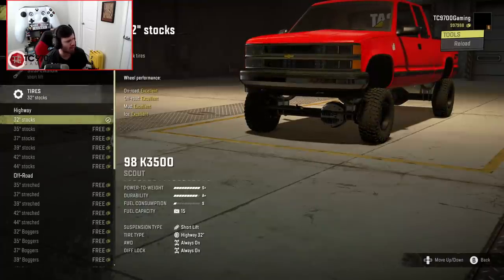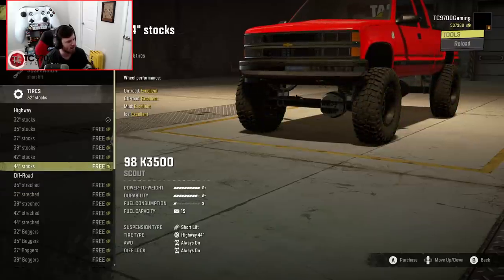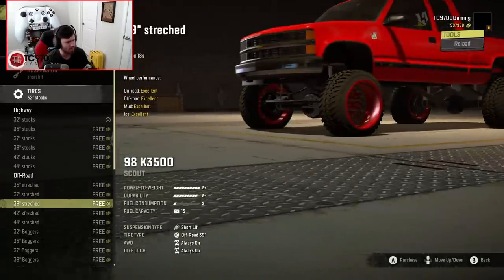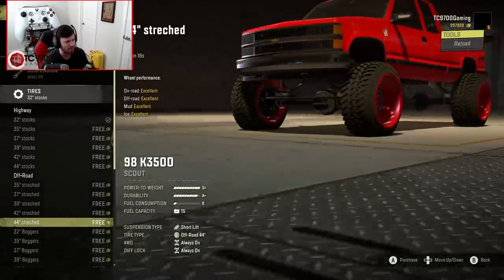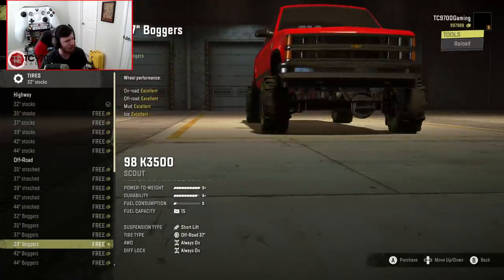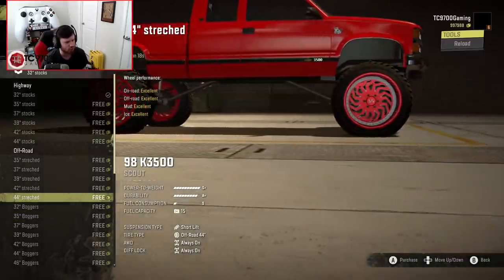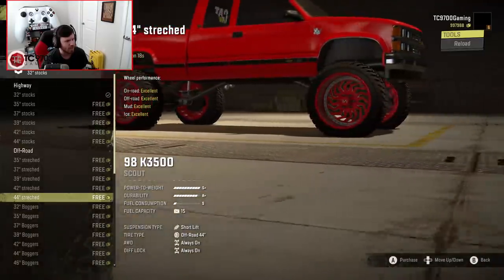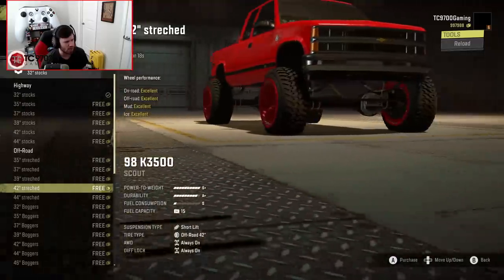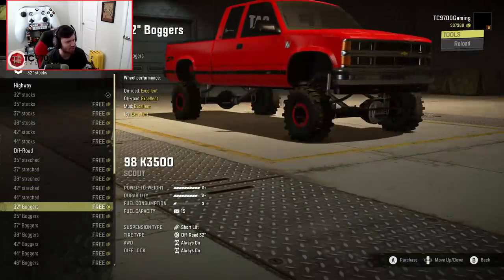We'll start off with the 32-inch stocks, but these stocks go up to a 44. Then you have these 35-inch stretched tires — they are definitely interesting, stretched out by quite a bit. The design of the wheel itself looks really, really good and they've put a lot of effort into the design and build of those wheels, but I just genuinely wish the tires themselves were wider.